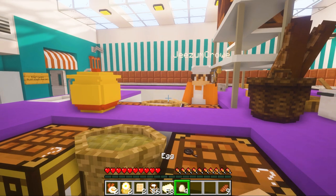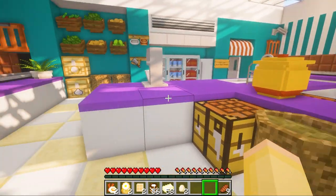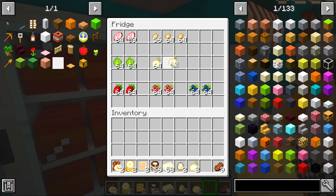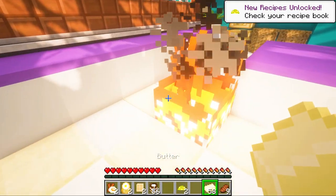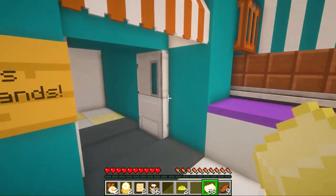Now we need omelets. Here's two eggs. And then we need some bell peppers and onions and stuff. I'll grab my own bell peppers and my own onions. Let's go put this out on the buffet and see what else we have to make.